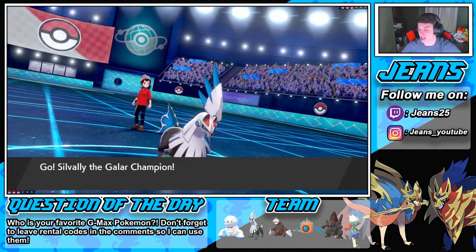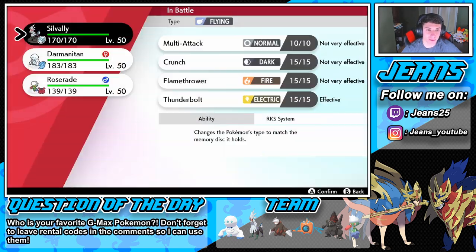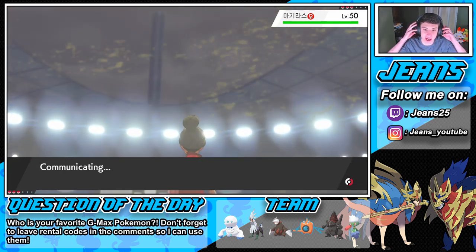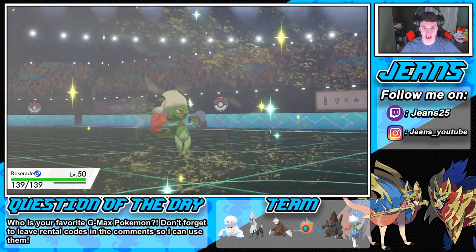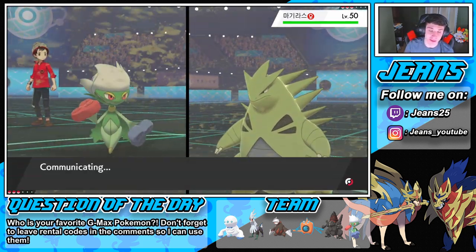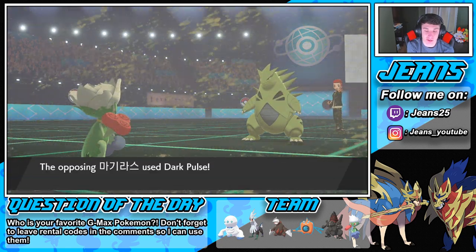We're swapping out into Roserade. I can see him going for a Rock move — we outspeed and get Giga Drain off. Please don't Dynamax. Dark Pulse comes out — we eat it up beautifully, get buffeted by Sandstorm, and we outspeed. We go for Giga Drain, get some health back — nice damage! He goes for another Dark Pulse. We keep outspeeding, get Giga Drain off again, gain more energy back. We go for it again — he doesn't swap.